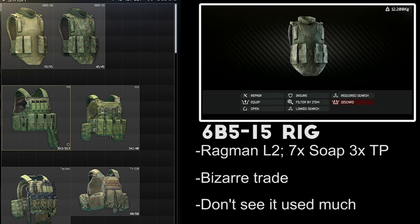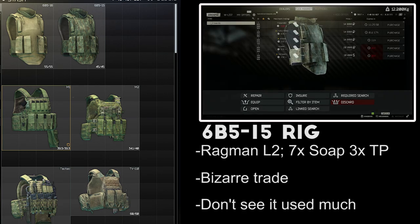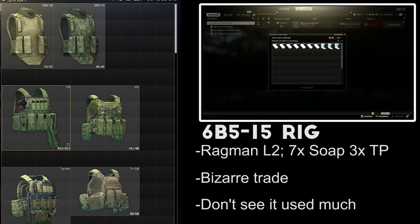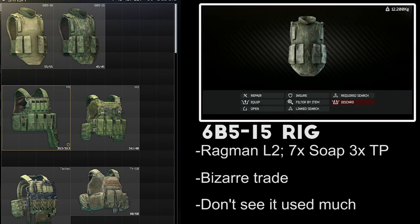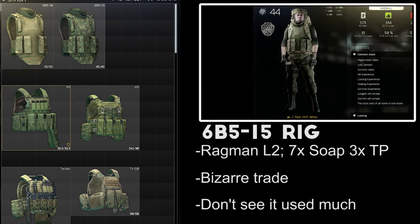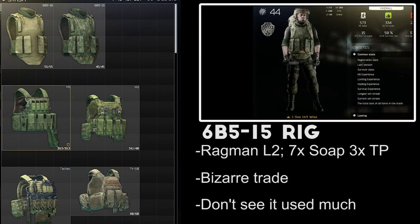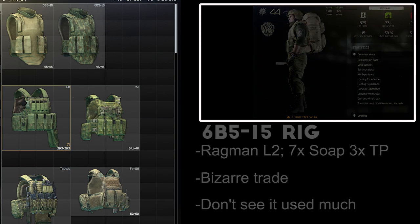The 6B5-15 armored rig is available at Ragman Level 1 for a trade of 7 bars of soap and 3 rolls of toilet paper. It also takes up both your armor and rig slots. To be honest, I've never once seen this rig used by another player in hundreds of hours of gameplay since it was added, and I picked it up for the first time while making this video. A level 4 armor and rig is actually quite good, but the trade for the rig is weird and I don't see it getting used a lot.